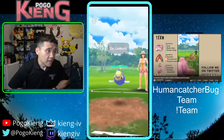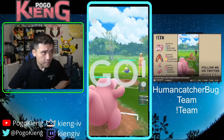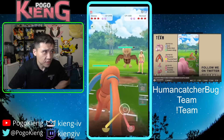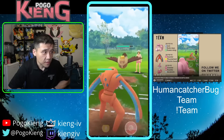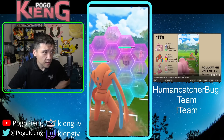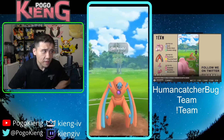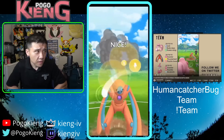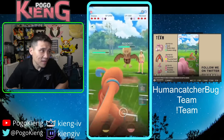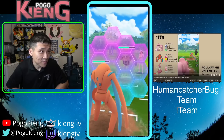We have Lickitung into Lantern — a good matchup for me. All three of my Pokemon can handle Lantern. They come into Noctowl, which is an obviously tricky situation. I end up shielding. They go straight for the Shadow Ball, which makes sense because they get the moves faster. The Counters do slightly more damage than Wing Attack, but the Counters are adding up quite a bit — just shows you how broken Counter is as a move.